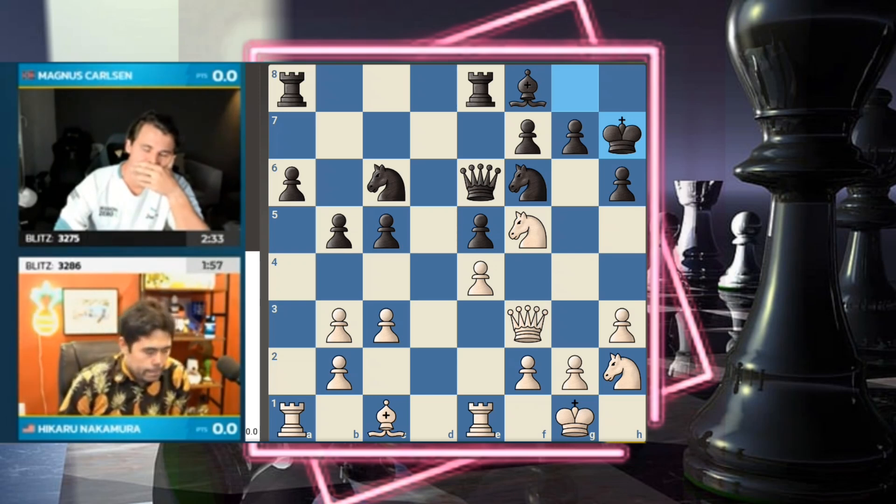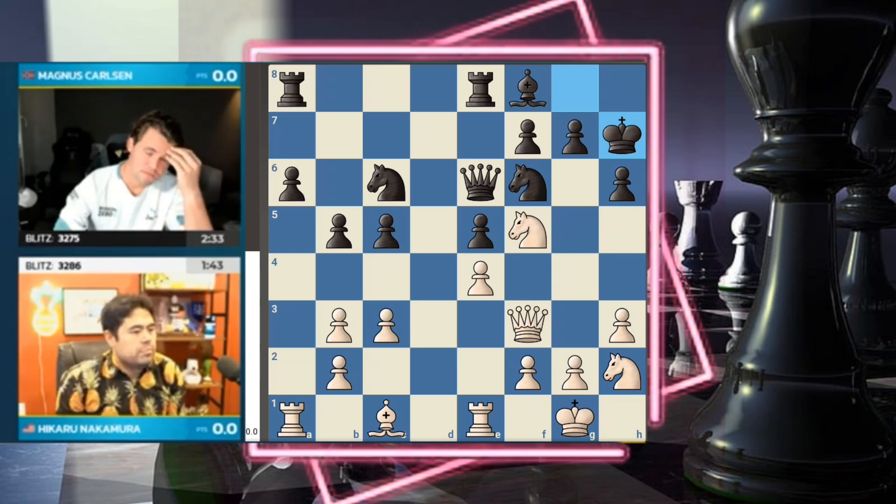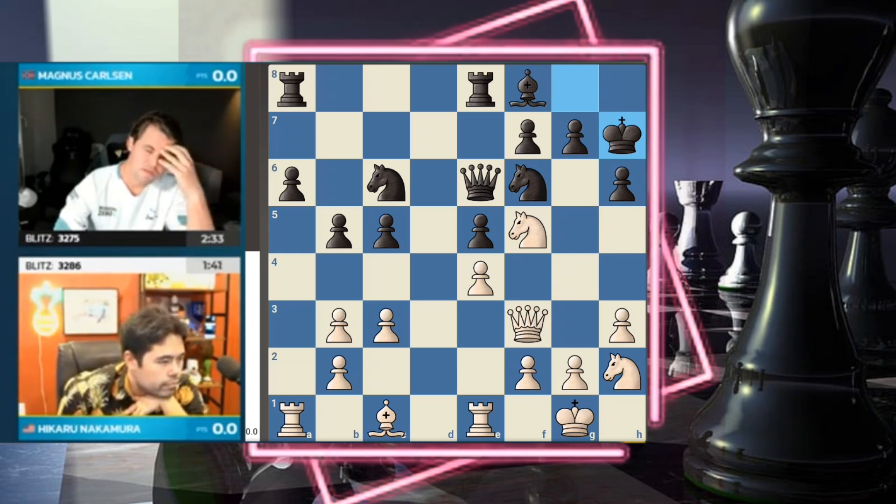Especially if white's other knight drops into g4 later on, the f5 knight could drop back to e3 and fight for control over the d5 square — so not all endgames are necessarily bad for white. Even looking at a line where you bring knight g4: the knight captures, you could even sack a pawn to get your knight to the d5 square. I think the compensation would be palpable for Nakamura.